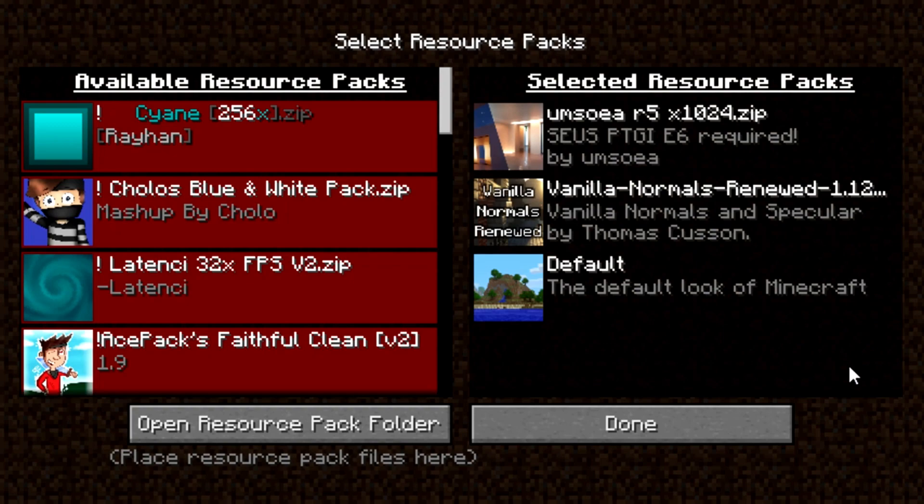I'll put the link down below to download. All the links will be down below so you can download everything. Also download Vanilla Normals Renewed 1.12.2. The reason is 1.12.2. So basically, download these two resource packs. Just go on Google and search, or use the link down below. Download these two.